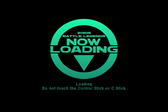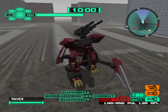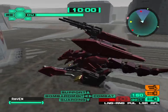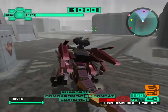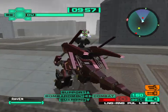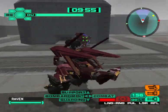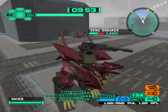My advice for this: go after whoever you think is easiest to take down. For me, that is the Genobreaker, who is another one of those popular Zoids. But I'll be frank with you, I'm not a big fan of the Genobreaker.